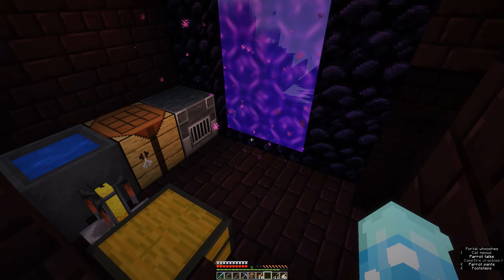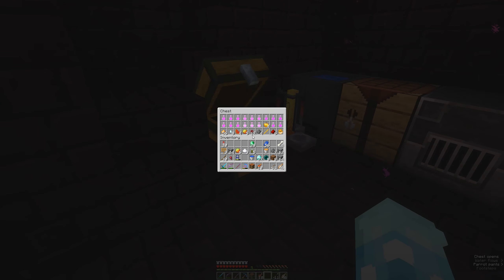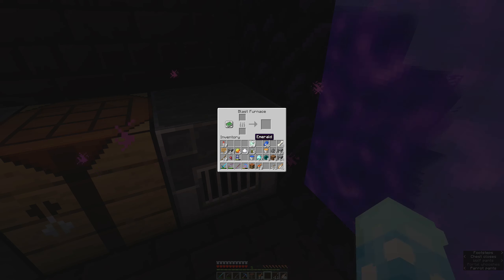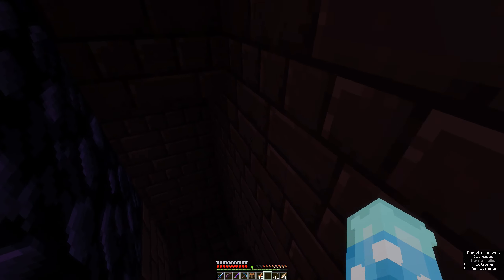Alright, so we head down here. This is the nether room — this is where we get to the Nether. We'll go in there soon. You can see there's a chest full of potions and whatnot. And there's a blast furnace, a cracker burns, and a brewing stand. It's also a potion nether.